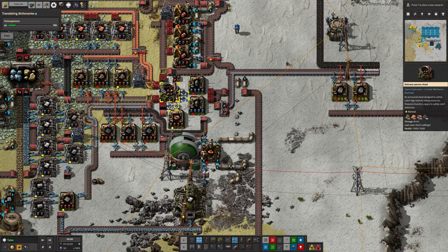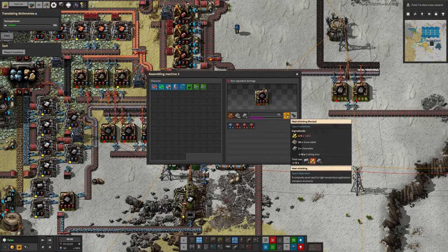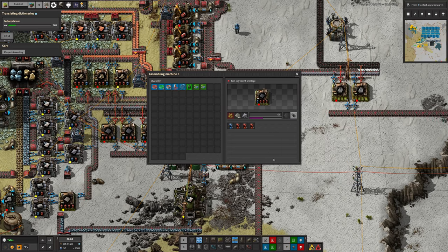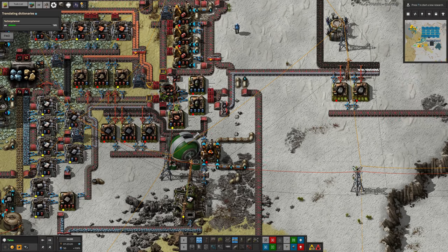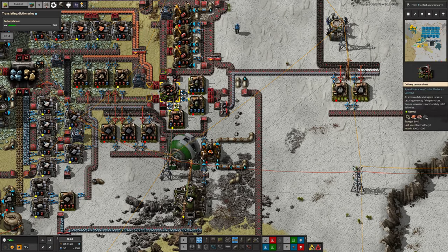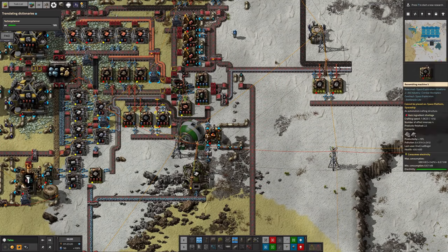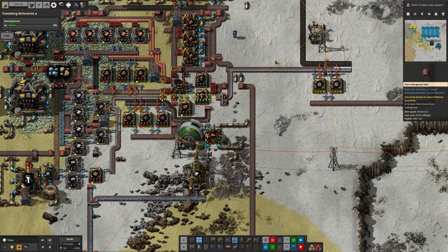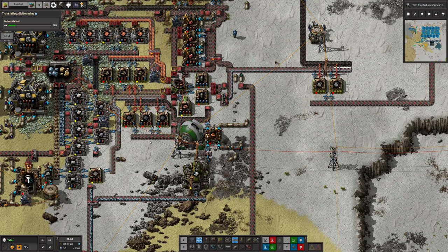Sulfur is also needed for heat shield tiles, but we're bringing those in ready-made, which is probably a lot more efficient - it takes eight sulfur to make a heat shield tile, so we might as well just have it sent over in heat shield tile form. Then the sulfur can come in and be used to make sulfuric acid here. That's quite convenient because it means I can probably pull up all of this in this corner and have another output coming out with sulfur on it, rather than having to finagle another output, which would be a horrible mess.